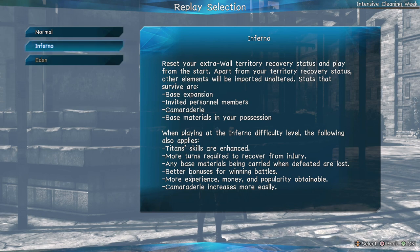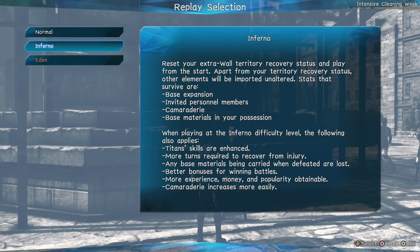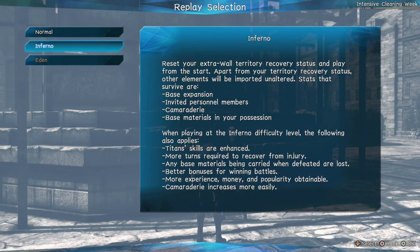You know how Inferno is — Titan skills are enhanced, more charge is required from injury, and base materials are carried over when defeated. If you lose the mission, all materials you currently have and all missions you have completed are lost. I highly recommend staying in normal mode or Hard mode first, get some practice, and if you can get used to dodging, then go to Hard mode. Make sure your equipment is also maxed in potential — if it isn't, you aren't going to do any damage to the Titans.